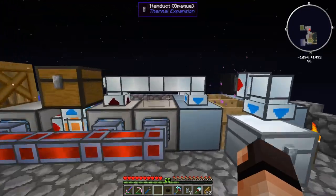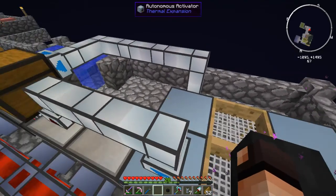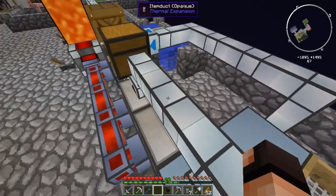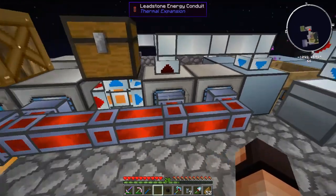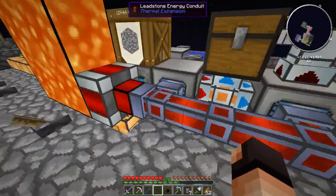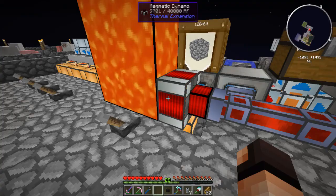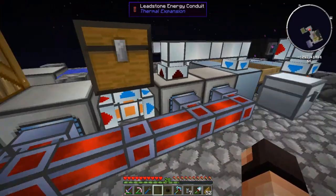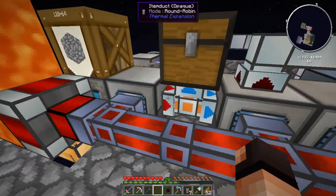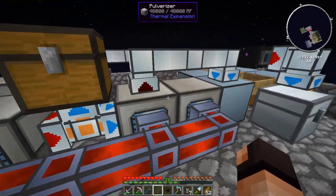All righty guys. I decided to go wild and go ahead and try to finish everything here. It was a bit tedious figuring out how exactly I wanted to do this. Now I have the other pulverizer I mentioned I was going to make and I went ahead and hooked it up. Now obviously I have an issue because I'm just producing enough power for two pulverizers. Since neither of them is always on, I'm doing alright for power at the moment — the buffer is all full.